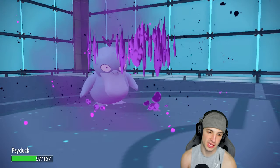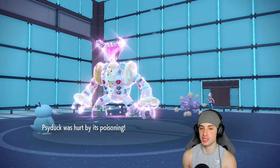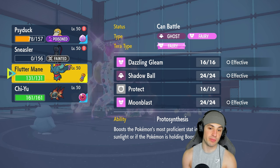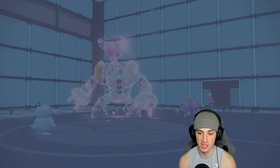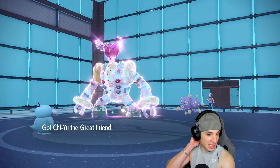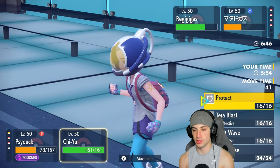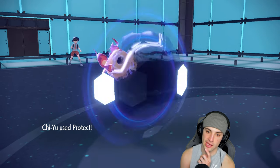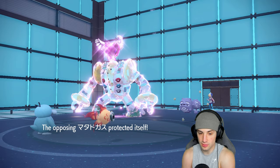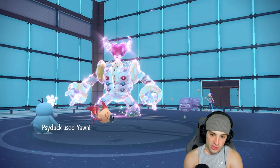Regigigas gets back a ton of HP — we don't like this. Sneasler goes out. That was a big-time Fairy tera-type for him. Should've maybe just spammed Rock Slide. Psyduck takes off leftovers or black sludge with Knock Off. They go for Gunk Shot. Psyduck's actually pretty bulky — takes a poison. Does Chi-Yu have Protect? If it does, I'm going to try to put Regigigas to sleep with Yawn. I'm thinking of throwing out Chi-Yu as a decoy, then going for a Yawn onto Regigigas.